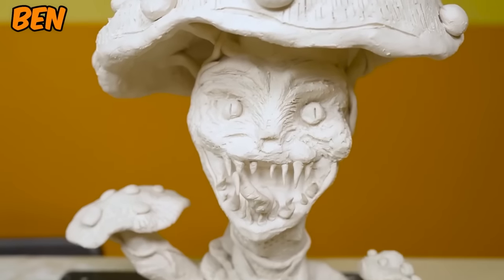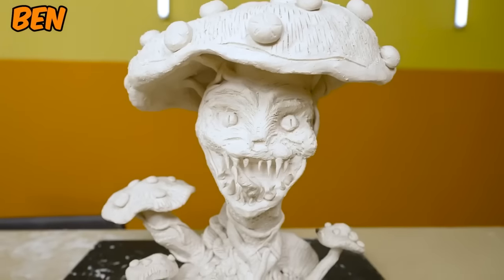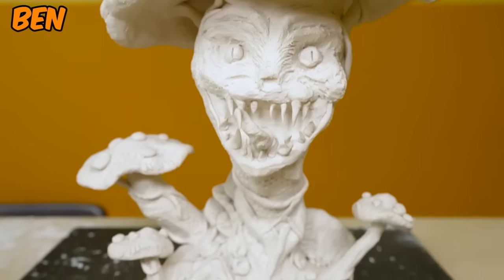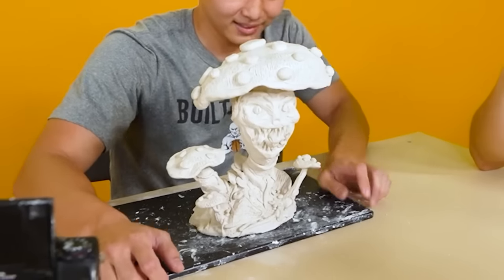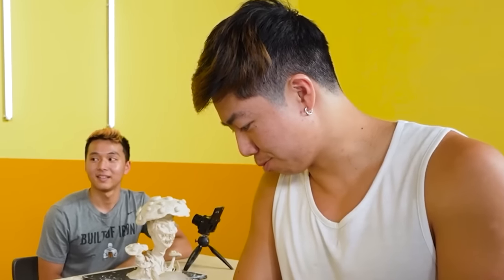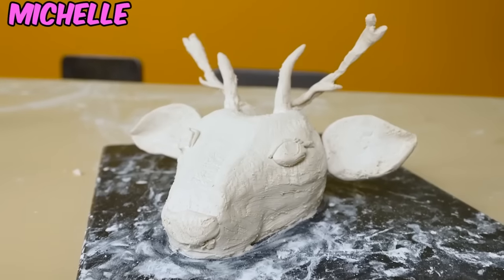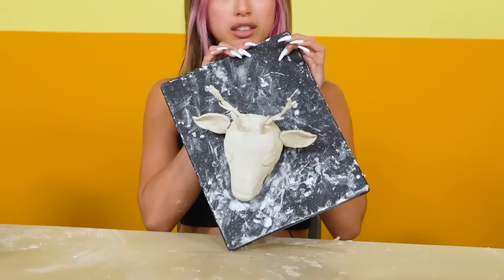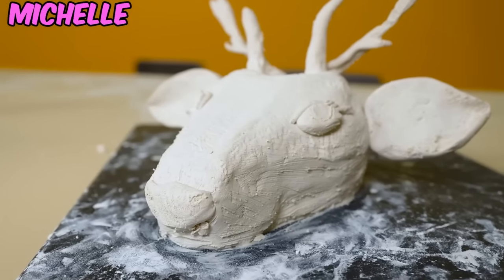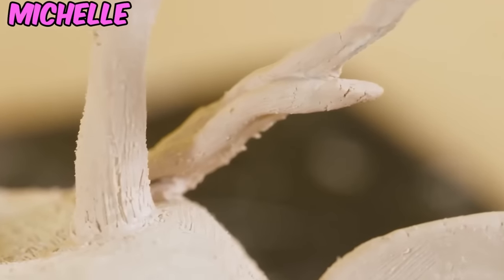Ben made a little evil mushroom character with a venom-type tongue and some teeth. 'I actually tried my best this video and I'm pretty happy with how it turned out.' The textures at the bottom look almost alien-like with a very cool creepy expression. 'That's probably the best sculpture you've ever done.' Michelle's first piece — 'Is this not a piece you're presenting? No. I made a deer instead — it's supposed to be like hanging out of a wall, dead.'